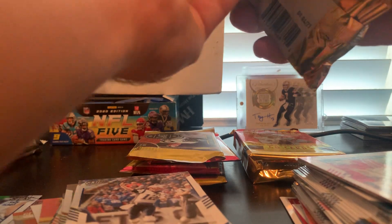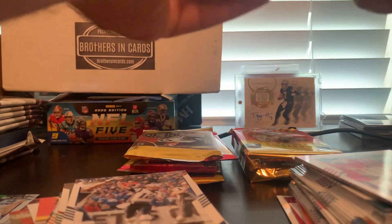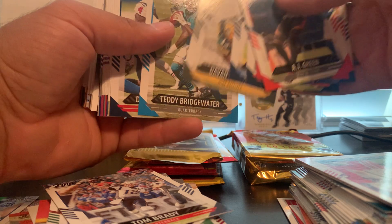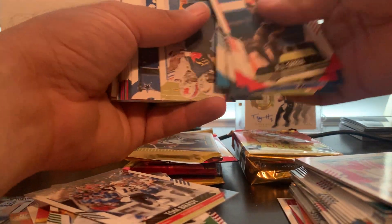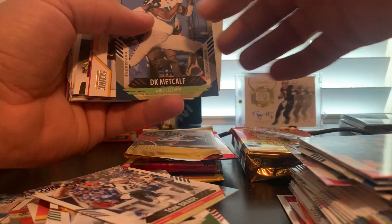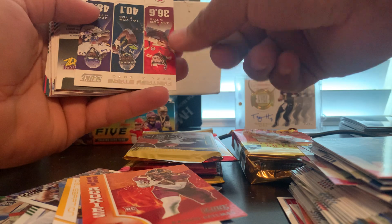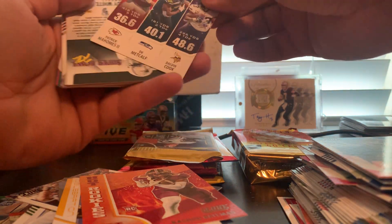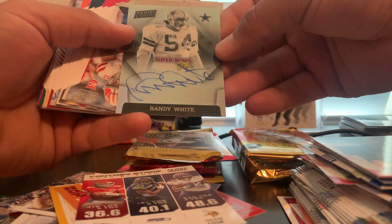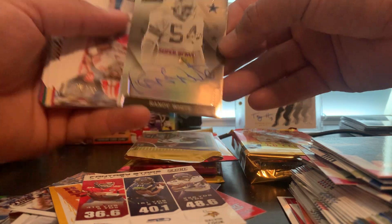We got two more types of Score — Deshaun Watson, Matt Corral Score card, JuJu, Rashad Bateman rookie, and it looks like we got an auto here — we got Fantasy Stars. Auto is Randy White for the Cowboys, on card. That is a very, very nice card — get that sleeved up real quick.